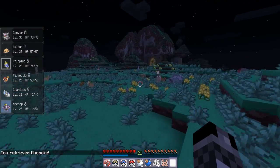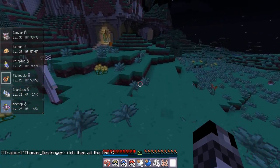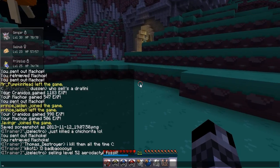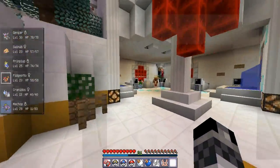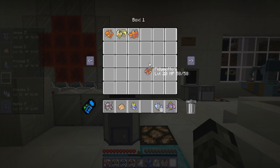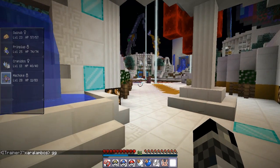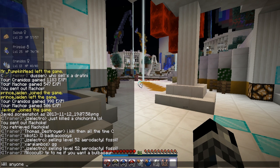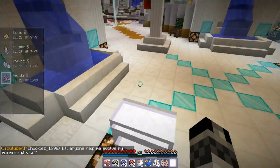So we got a Machoke — it still says Machop for some reason, that's weird. But we got ourselves a Machoke and a level 13 Cranidos. I'll quickly show you guys the team I want to use — I'll bring out the three I definitely want to use. We won't be using Pidgeot because it's a Rock Gym obviously. So it's between these four that I want to use: Swinub, Primplup, Cranidos, and Machoke. I'd love to evolve this Machoke if I can. These four will be the four I take on the gym with.